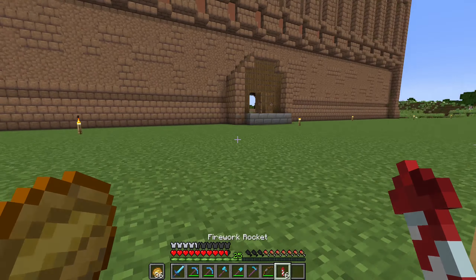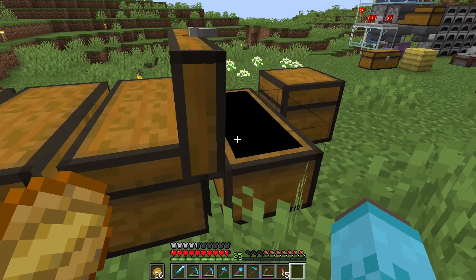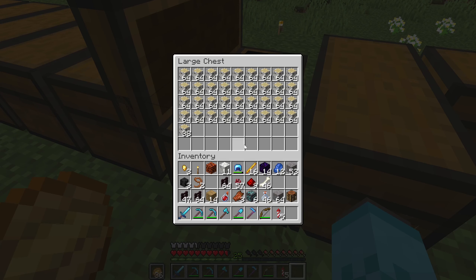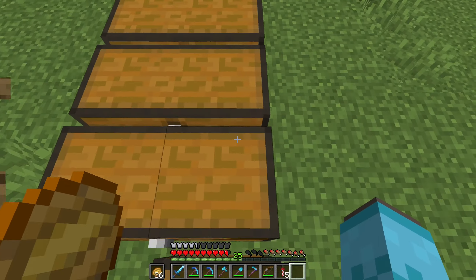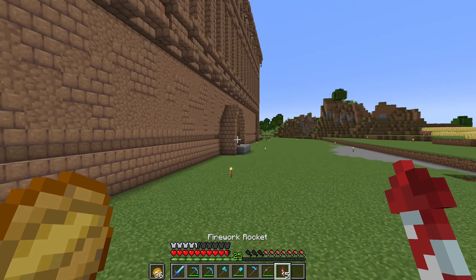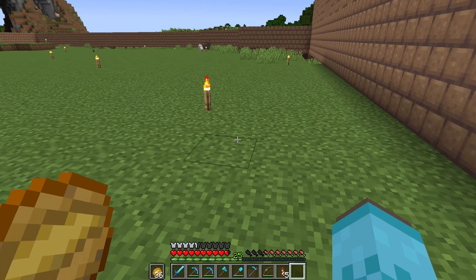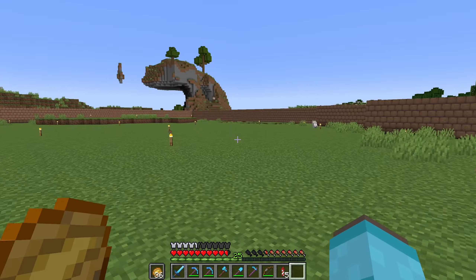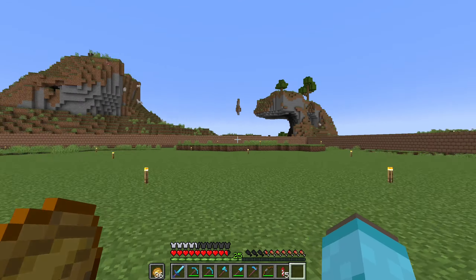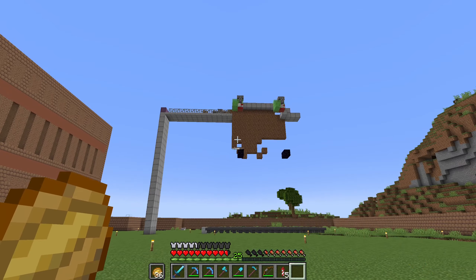I've also been harvesting all of this birch wood — it doesn't look like a lot in chest form but trust me this took a while. All these birch logs are for the floor of my factory that I want to get started on this episode. I want to finish the floor and try to get some decent progress on the outer walls, which are still not much more than just a wall and this machine I built.